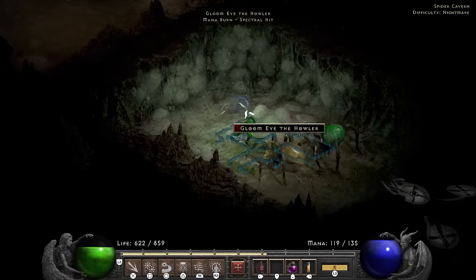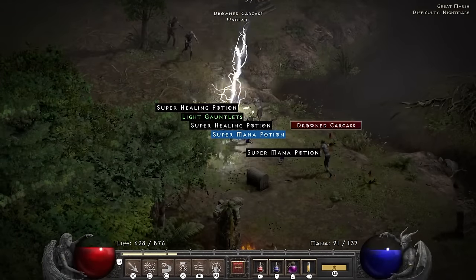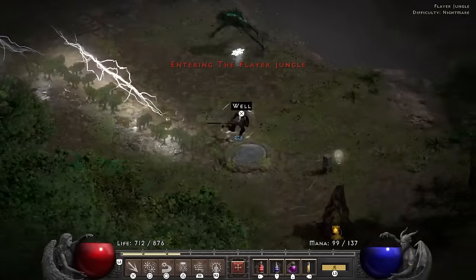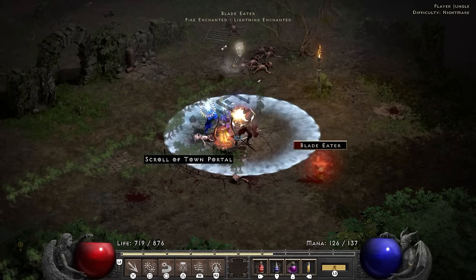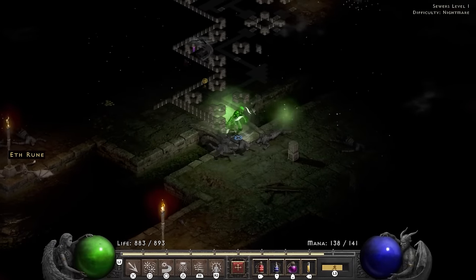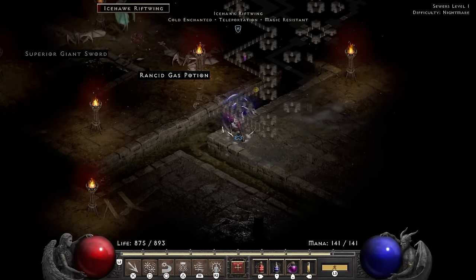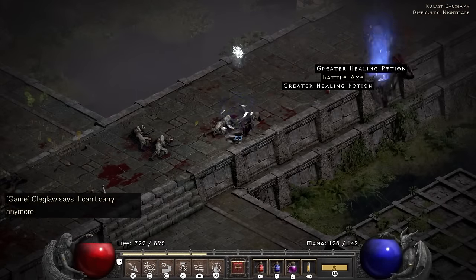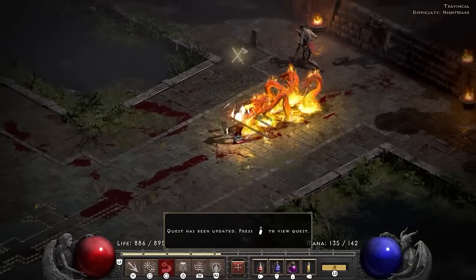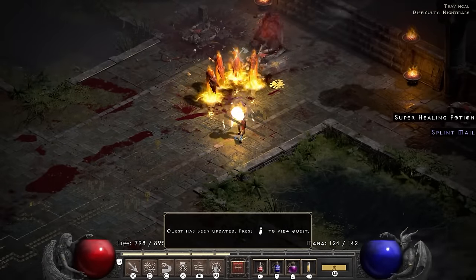Act 3 starts off with me going eye-for-an-eye with Sszark — an intense fight I follow up with a relaxing walk through the forest. I also pick up the Khalim body parts, which nearly rewards me with another ring upgrade. Speaking of rings, I also find a set ring in the sewers and some more Hsaru's Boots. I take a ton of damage on the way to Travincal but end up fighting the council, which goes swimmingly because they are slow.